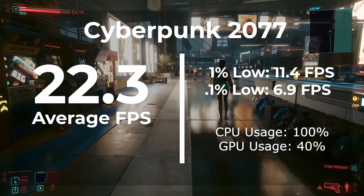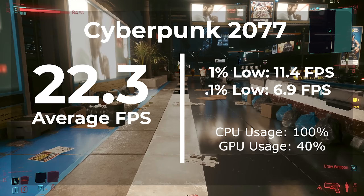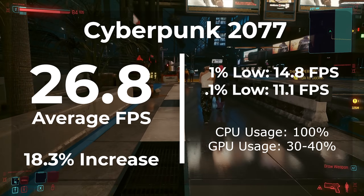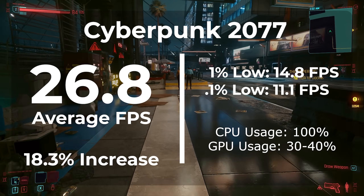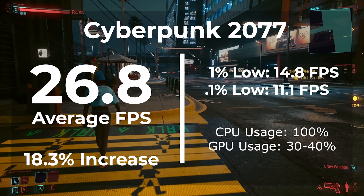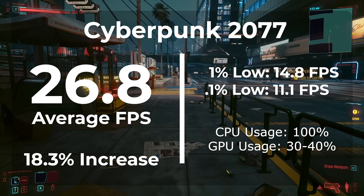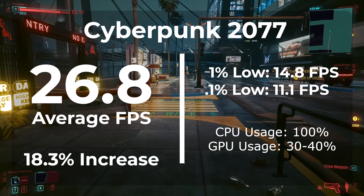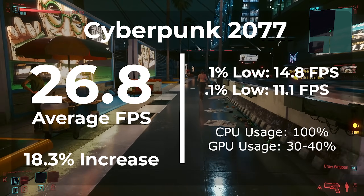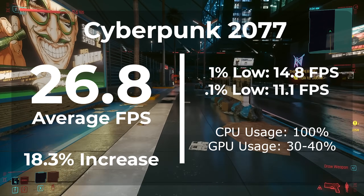The GPU stayed at around 40%, which can account for the improvement we got with a de-bloated install of Windows 11 when we averaged 26.8 FPS. You might say that's still unplayable, and I would agree. But it's an 18.3% improvement over the factory installed Windows with about the same CPU and GPU usage. We can't deny that de-bloating Windows definitely helped this game a lot.